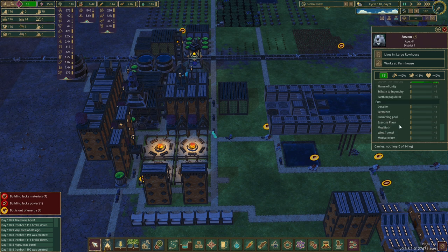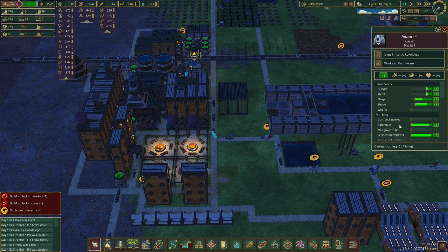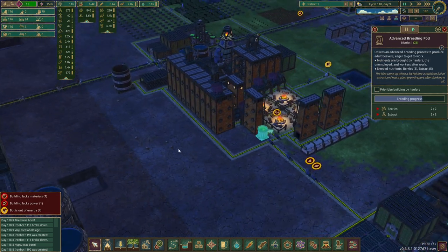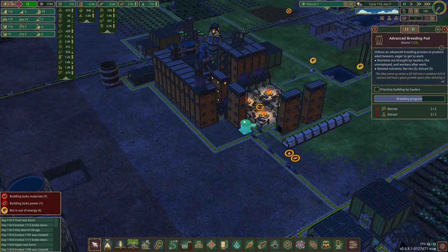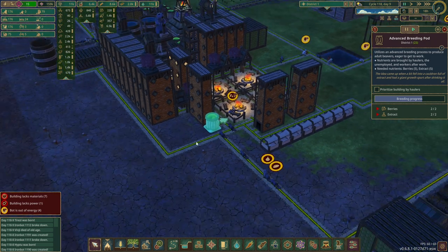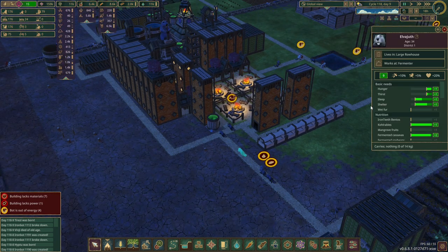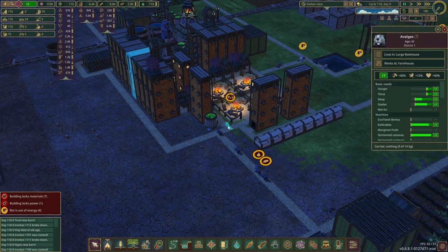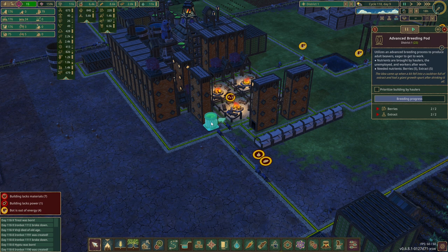I don't think they go to 100 — they may go to 100 happiness. We know one of these supports 10 by default because it works the same as the other breeding pods, and then you add on whatever percentage you've got. So our average happiness is 15, and we're at plus 40%, which means these are supporting 14 beavers each.